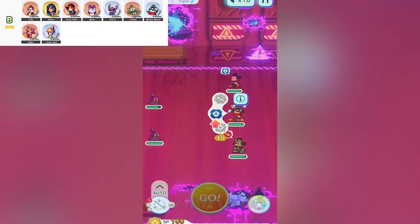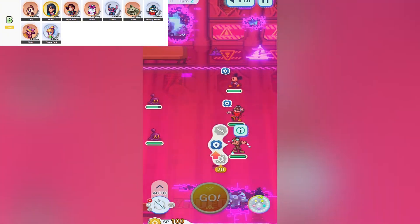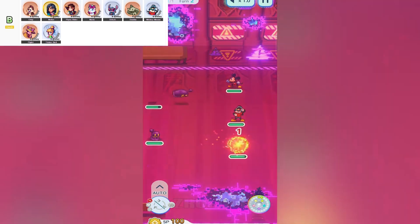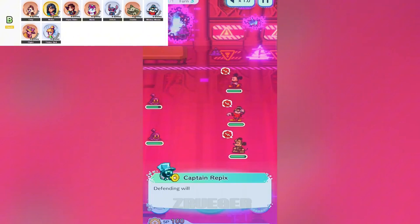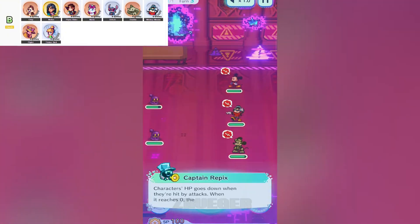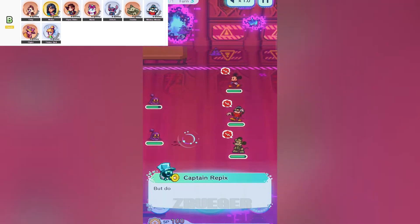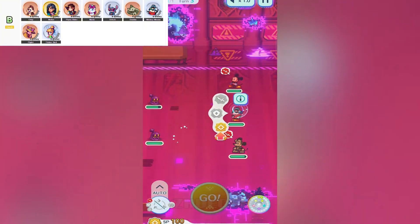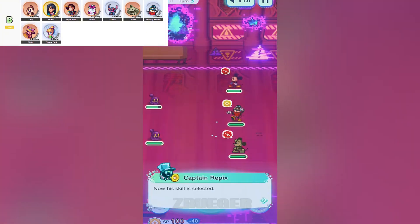Finally, we've got Honeyfarm Piglet, the sweetest little one-star support you'll ever see. He's great for healing and even cures stun effects, which is a huge deal if you're going up against enemies that love to spam status effects. Sure, his healing isn't as high as some of the other supports, but you can't complain when he's got such a versatile toolkit. He might not be the flashiest, but he's reliable, and sometimes that's all you need to turn the tide in battle.